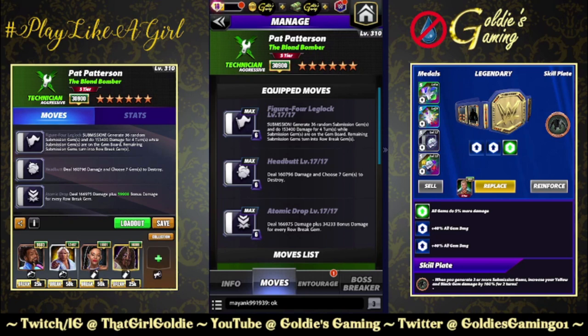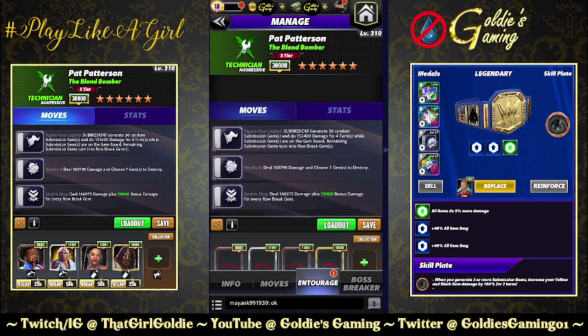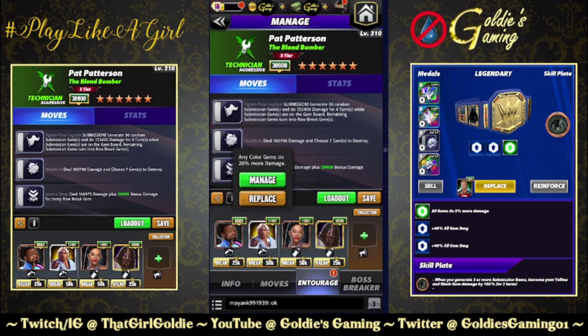Black two, the Headbutt — 6 MP, deals 160,796 damage and choose seven gems to destroy. Any time you have a choose-destroy it opens up a world of possibilities, especially at fairly low charge. Black three, the six-star move — the Atomic Drop, 6 MP, deals 166,975 damage plus 34,233 bonus damage for every row break gem. For entourage: Woods for black MP, going with Slick Rick.